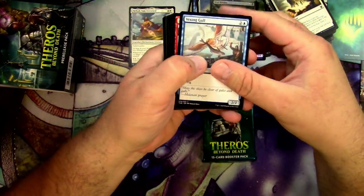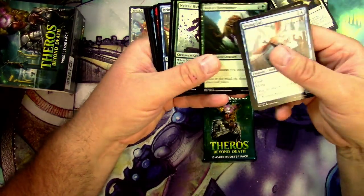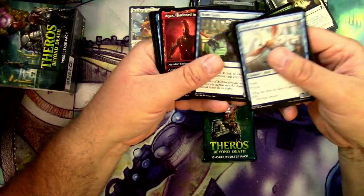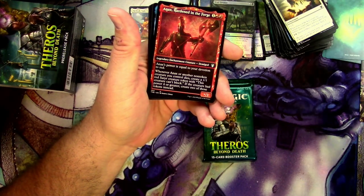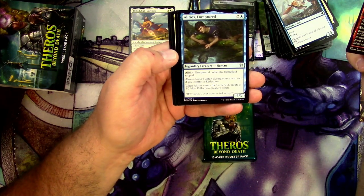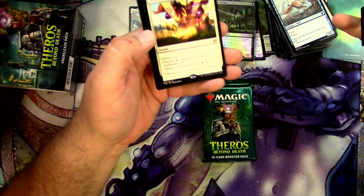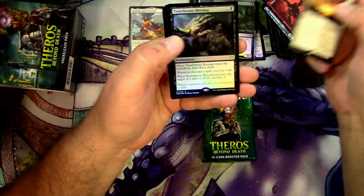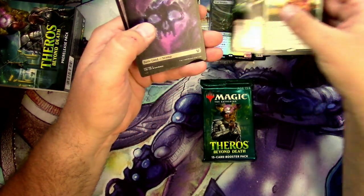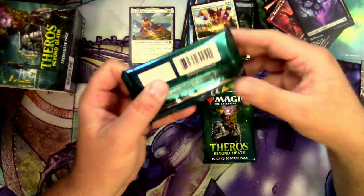Can we get another good mythic? This pack has Anax Hardened in the Forge, the showcase constellation-style Alreos Enraptured, Minimize, Prophecy, and Heliod's Intervention for the rare — plus a foil Treacherous Blessing.